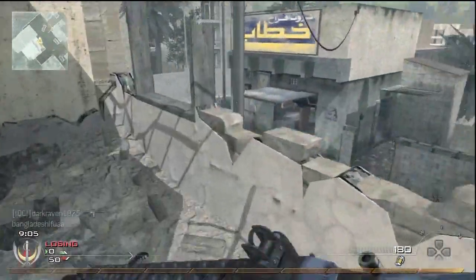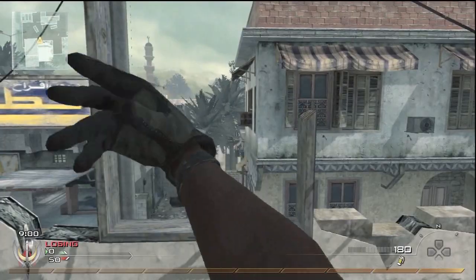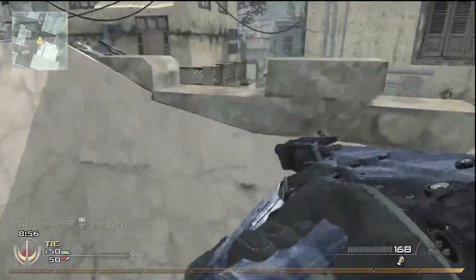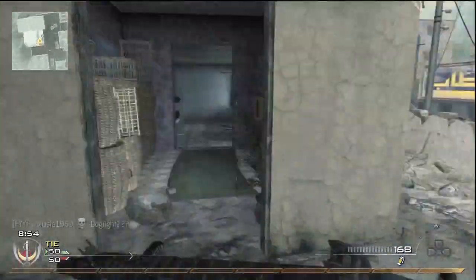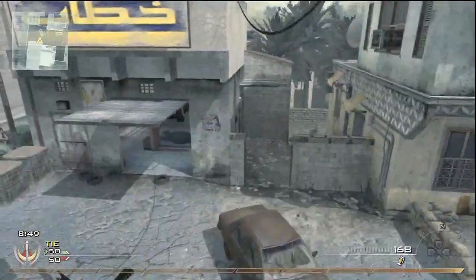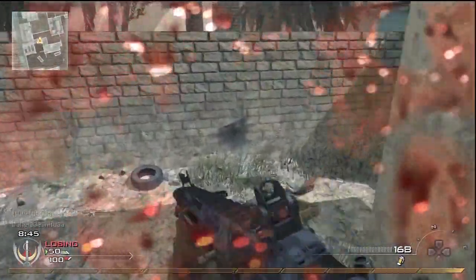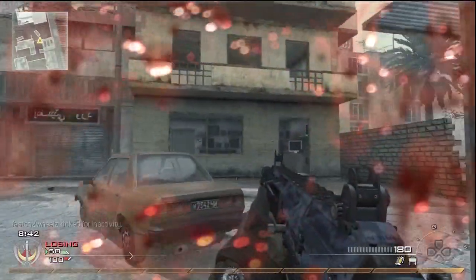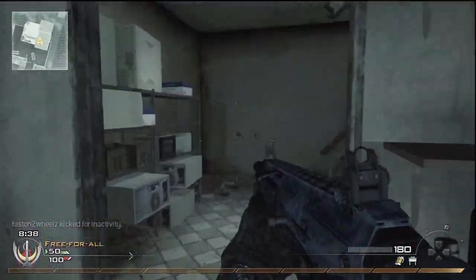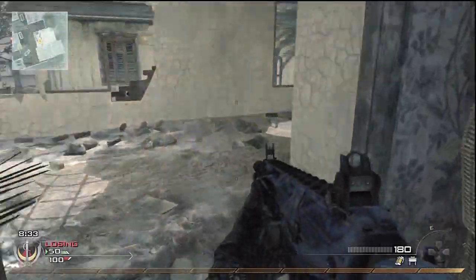We are on Crash — this is one of my favorite maps. My favorite map in the modern warfare series period would have to be Chinatown. My strategy for this map is to find a building that you are comfortable in and take it over, but it is very difficult.